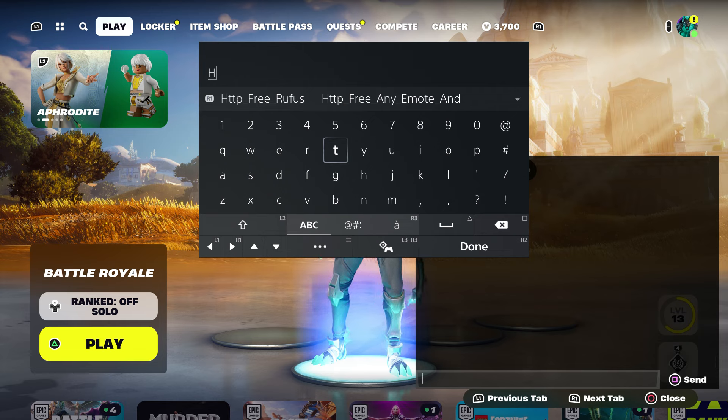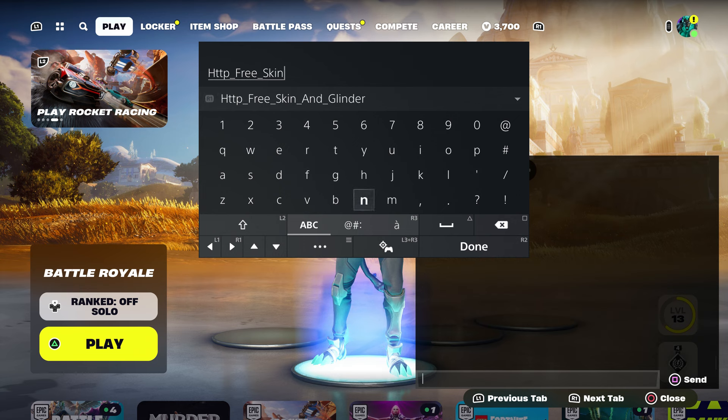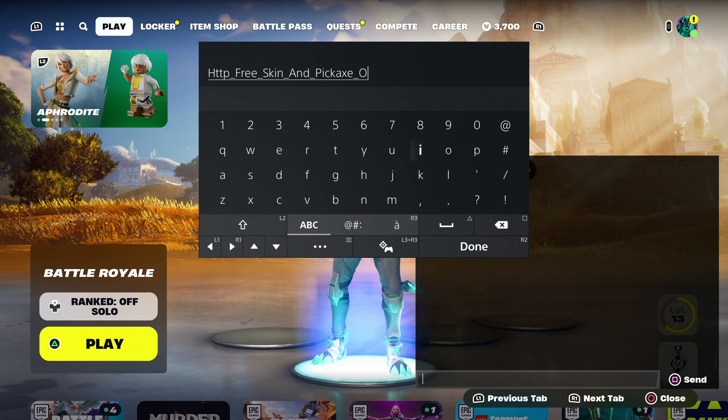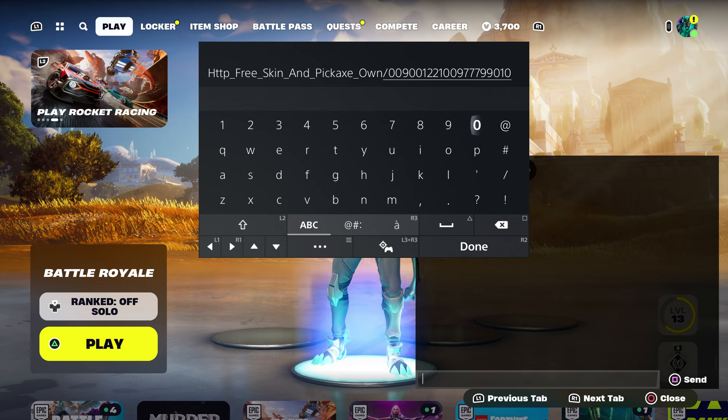To get the skin and the pickaxe, type in the code which is going to be: HTTP underscore type in free underscore skin underscore and underscore pickaxe. Then type in 'own' like you own it, then put dash zero zero nine zero zero one two two one zero zero nine seven seven nine nine zero one zero nine zero. Then press done.